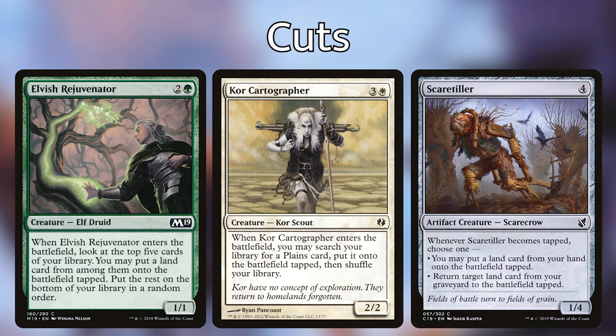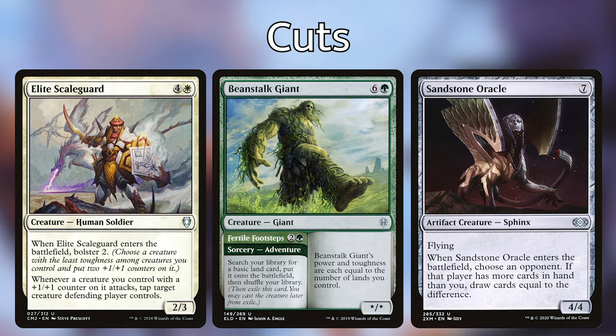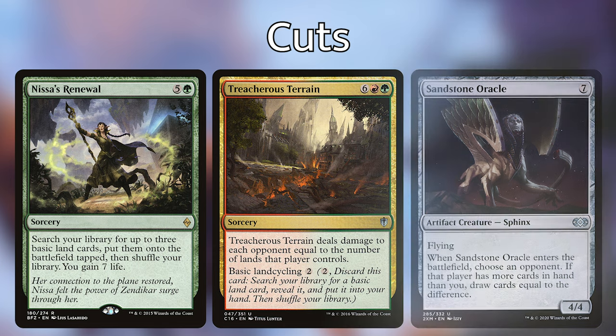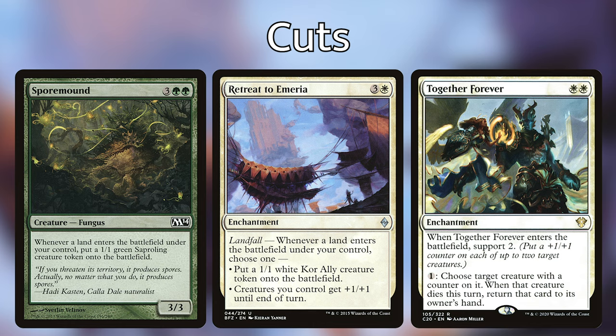I won't go into depth with the cards that we're taking out, but I will go into more depth with the cards that we're putting in. The 12 cards that I have taken out of this deck are Elvish Rejuvenator, Coretapper, Scaretiller, Elite Scaleguard, Beanstalk Giant, Sandstone Oracle, Nissa's Renewal, Treacherous Terrain, Retreat to Kazandu, Spore Mound, Retreat to Emeria, and Together Forever. I found that these cards were very subpar compared to other cards we could put in, and some of these have more focus on plus one plus one counters. I've decided to put most of the focus into the landfall effects because those are going to be the most powerful and that's how we're going to be able to power up this deck quickly.